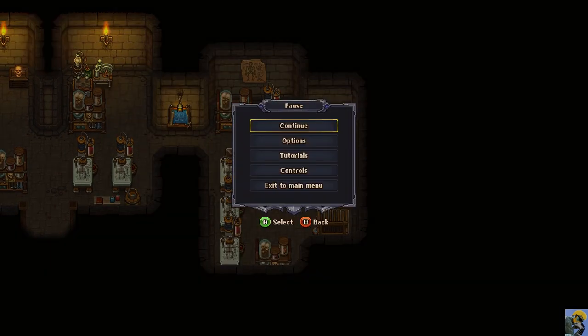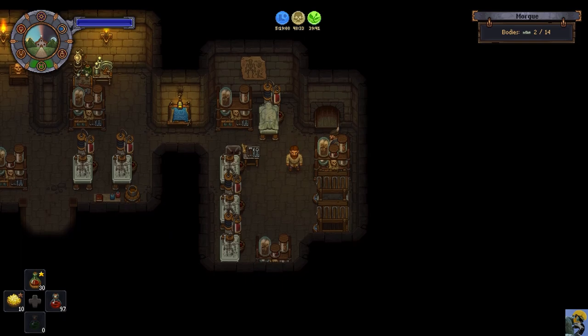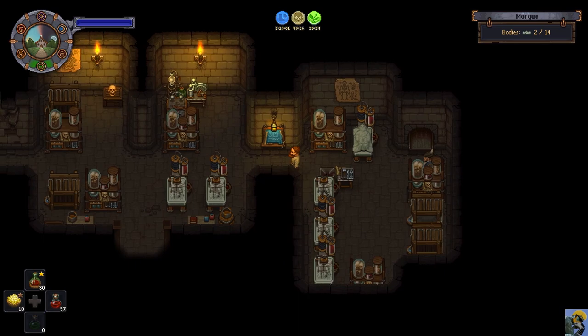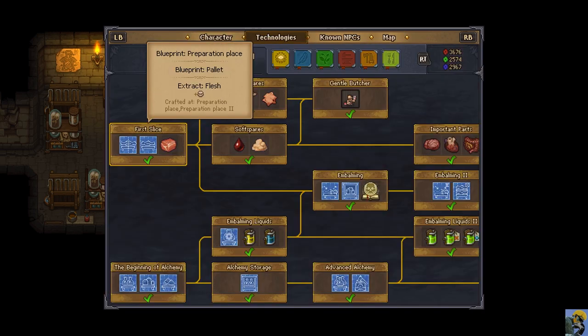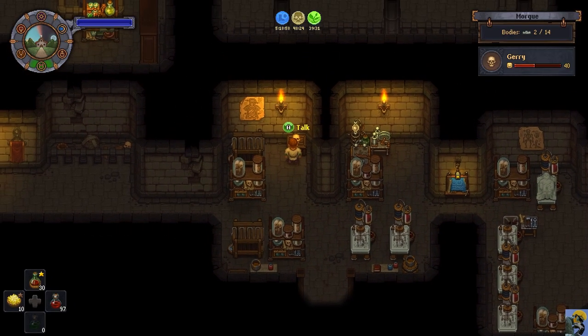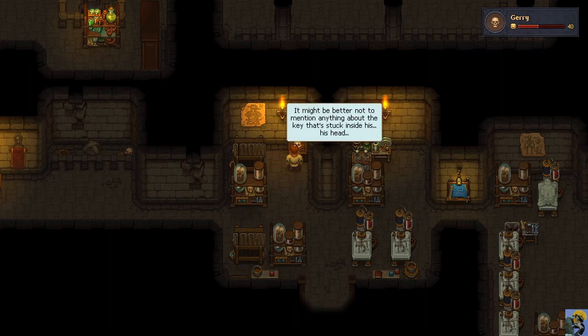I got a new task. I still have to beat the game of course, but let's get the key from Jerry. It might be better not to mention anything about the key that's stuck inside his head. Just look at that face — 'What are you up to?' Oh, nothing, I was just thinking about something. I love how funny this game is.